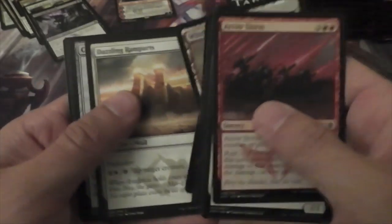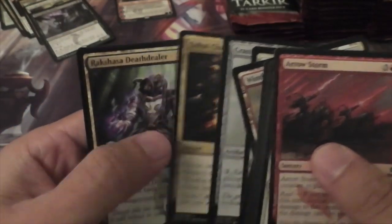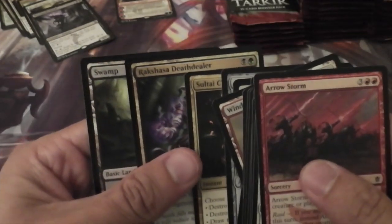Alright, and we have Dazzling Ramparts, Cranial Archive, Sultai Charm, and a Rakshasa Death Dealer.